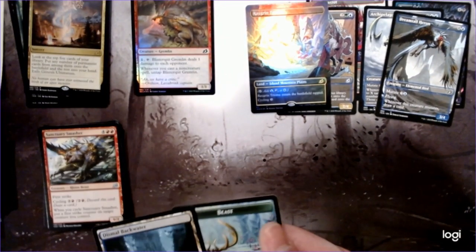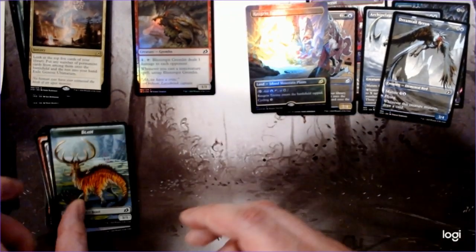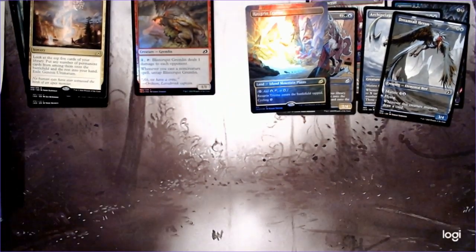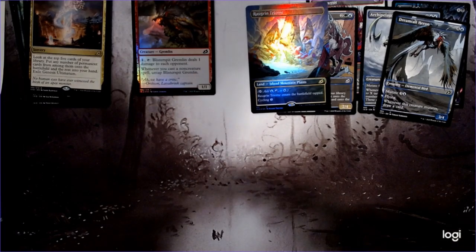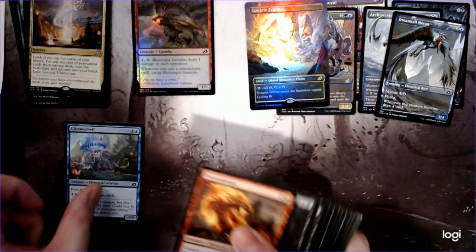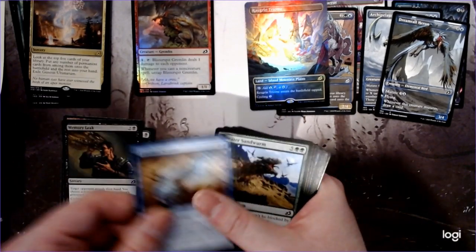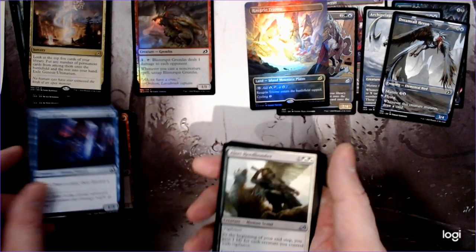And our foil — Blister Spit Gremlin. Look at that, crazy crazy tokens. When you get this guy it definitely makes the box a little more exciting. I can't complain about that box — if someone told me I was going to get two alternate art Planeswalkers, I would have signed up right away.